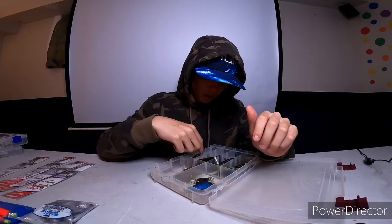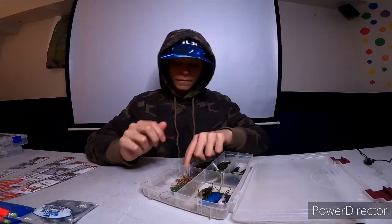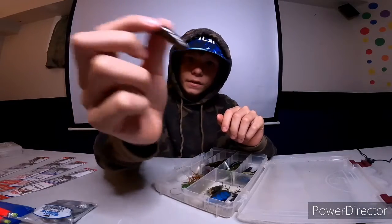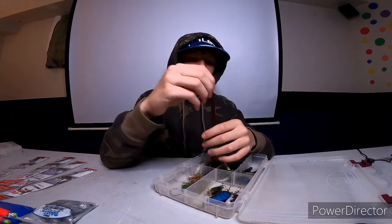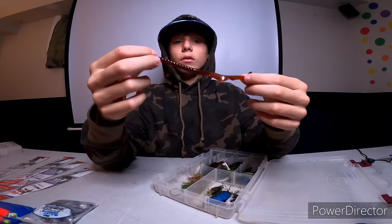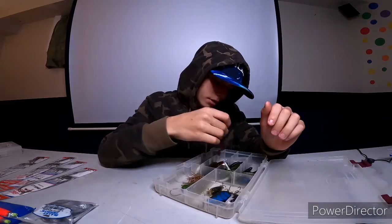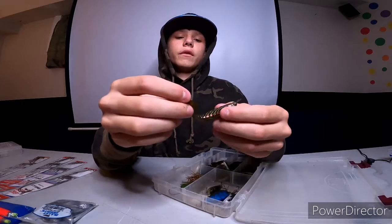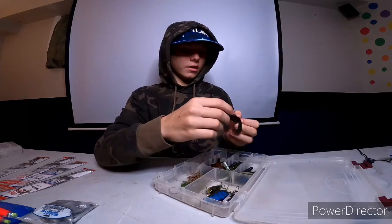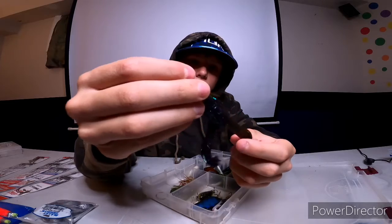Moving on to worms — got a ned rig-style bait worm, then the Googan Squad curly tail worms that I have on my Googan Squad chatter bait or swim jig, cut in half at about the fourth round — you guys can do that too. I have these watermelon red flake and yellow swimbaits, and then the Googan Squad black, blue, and purple cracking crawlers and green cracking crawlers. Pretty good — you can see the purple and the blue sparkles and the green on this side.